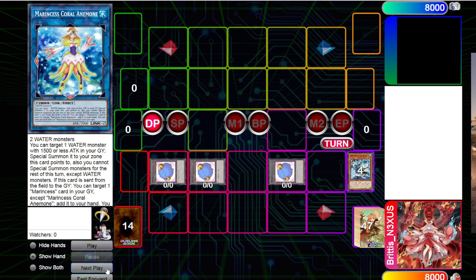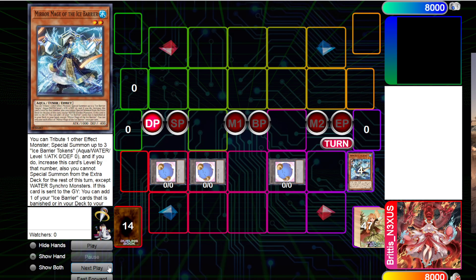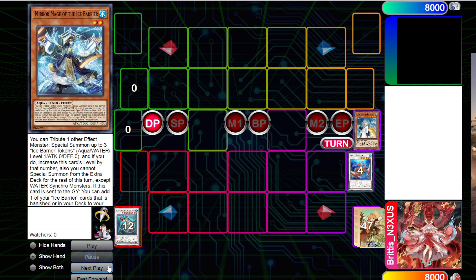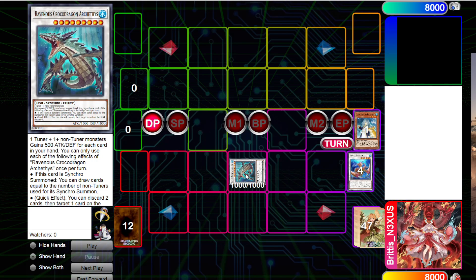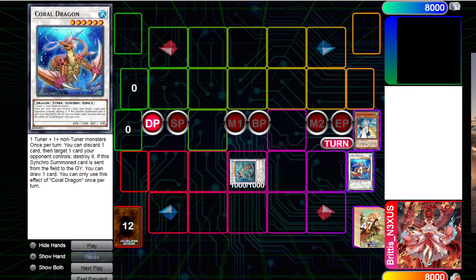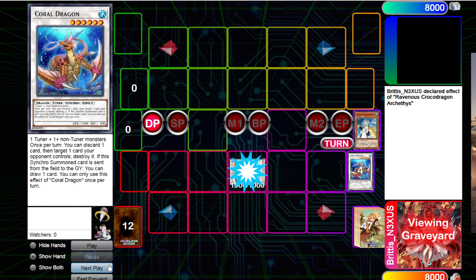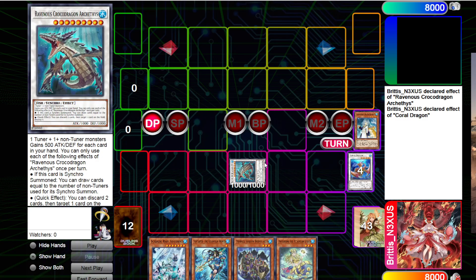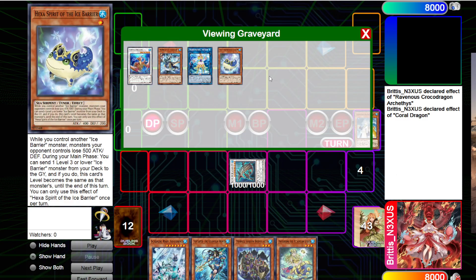We're doing the Mirror Mage effect and summoning 3 tokens. Mirror Mage is now Level 5 because it gains the level from the number of tokens. We make Coral Dragon, then use Speaker's effect to summon another token. Now we grab all 4 and make Croco Dragon Archetis. Archetis draws you cards for the number of non-tuners — you used 3 tokens, so you draw 3 cards. However, Coral Dragon was sent to the Graveyard and this was Synchro Summoned, so you get to draw another card, giving you 4 draws total. In a deck where you play a lot of high-value cards, drawing 4 is already really powerful. On top of that, the Crocosaur itself can discard cards to pop cards, which does trigger Atlantean effects.